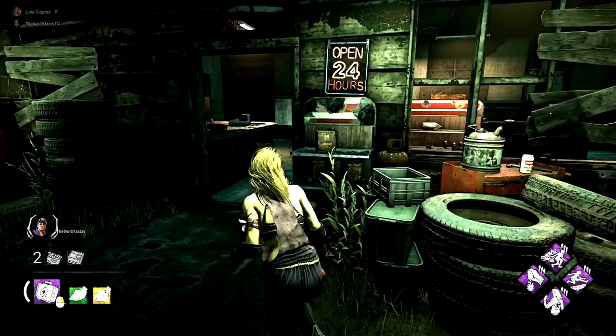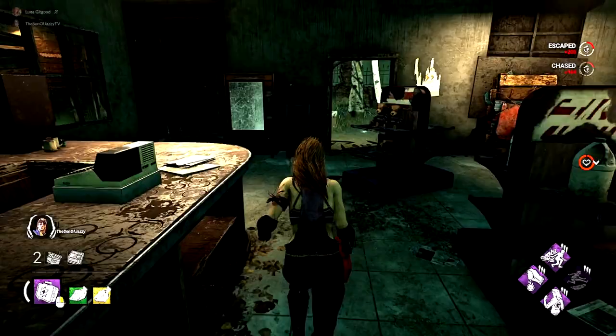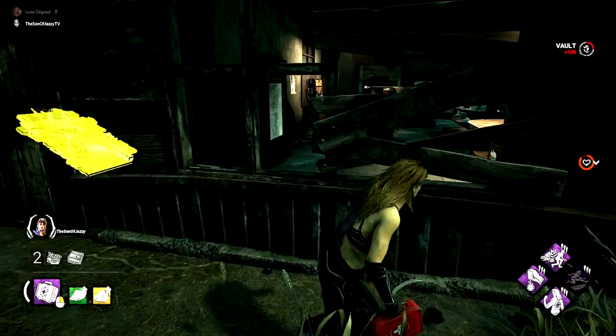Autohaven Wreckers — next we have Gas Heaven, and yes, this is the main building. This one is absolutely lethal. I cannot stress how painful it is to run a killer here — as a killer, it is absolute agony. Even if you break all the breakable walls, even if you drop all the pallets, good survivors will still be able to run you around this and waste your time. It can be absolutely lethal, and if you know what you're doing and you've got the right perks, you're going to be running the killer here for a while.